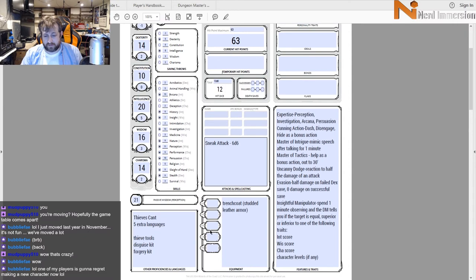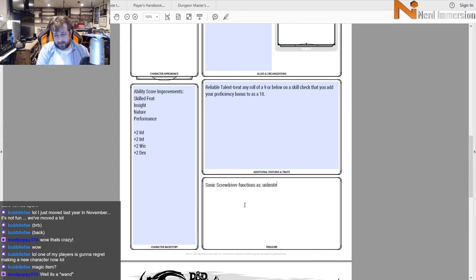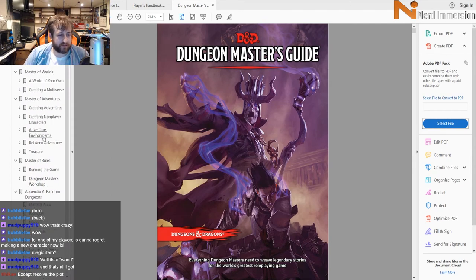Now comes the moment everyone's been waiting for: how do we build a Sonic Screwdriver? It can do anything — it functions as a million different tools. We'll say it functions as an unlimited Chime of Opening since the Sonic Screwdriver can pretty much open any door. Let's jump over to the magic items and see what else we can come up with.